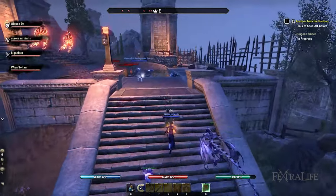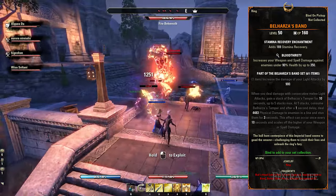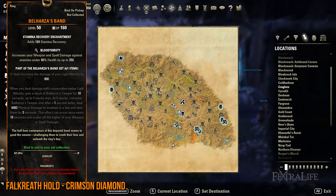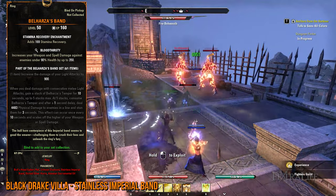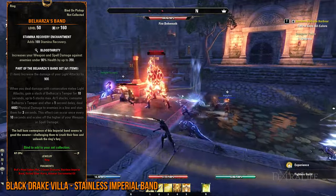The last Mythic item worth considering for DPS users is Belharza's Band. To gain access to all of its lead locations, you have to own the Deadlands, Horns of the Reach, Flames of Ambition, and the Dark Brotherhood DLCs. To start off, you can either queue for the Falkreath Hold or Black Drake Villa dungeons. In Falkreath Hold, you'll simply loot the chest until you get the Crimson Diamond lead, whereas in Black Drake Villa, you have to aim to kill all monsters, particularly the Minotaurs, for the Stainless Imperial Band lead.